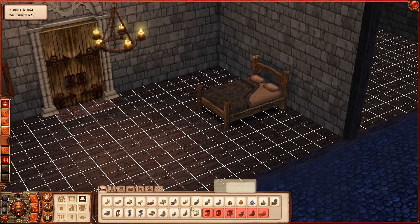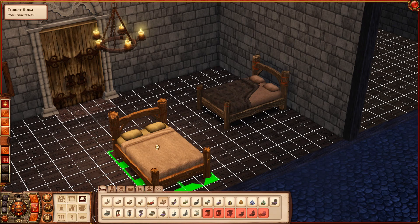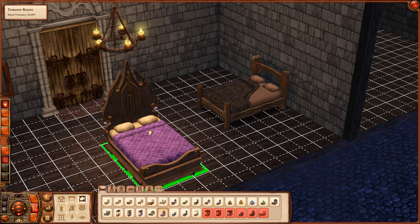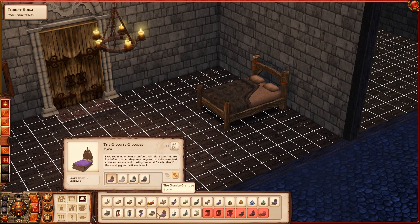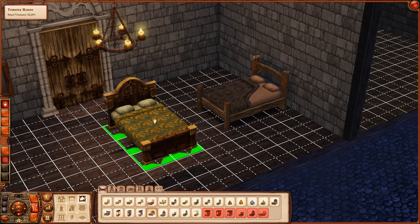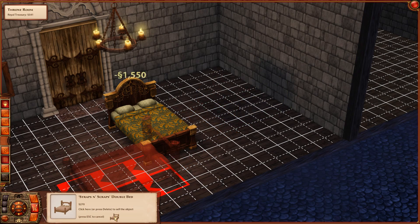Let's see, there's a whole bunch of tents. There's just the basic bed. This is the Straps and Scraps double bed. And we could have the Granite Grandee. Is it more comfortable? It is significantly more comfortable - oh my gosh. I don't know if we'll want to go that fancy right now, but I think we'll go ahead and let Briar Rose have something a little bit nicer. She really seems to love green - I wonder why.